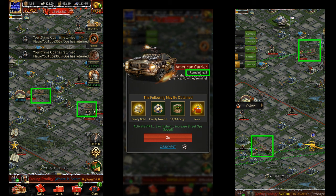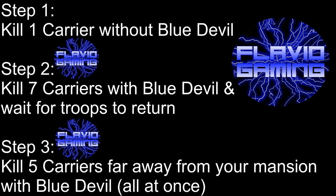To recap: all you need to do is kill one carrier without the Blue Devil Roadster, then kill seven carriers with the Blue Devil Roadster and wait for all your troops to return home. Once they're home, kill five more carriers that are far away from your mansion using the Blue Devil Roadster. That's pretty much how you can kill up to 25 armed carriers in the Rapid Family Development event.